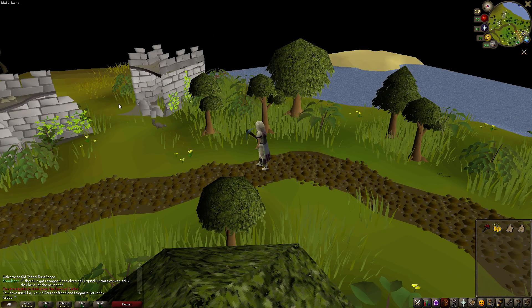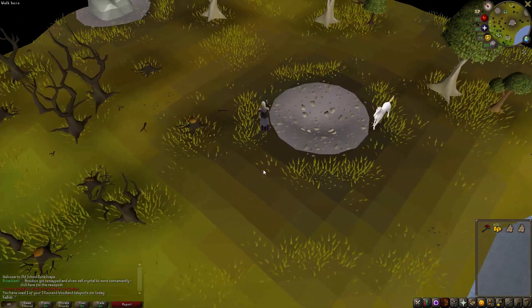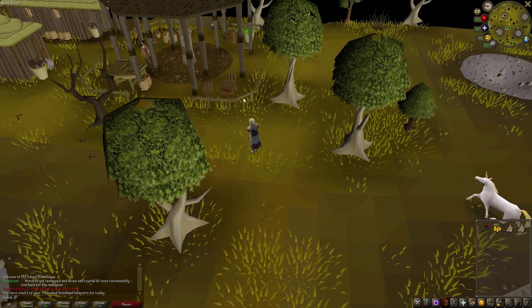So we're going to check that out today, and also get prepared to work on the Lovakengj favor stuff, because there is something we have to do first. Here we are on the edge of Hosidius.